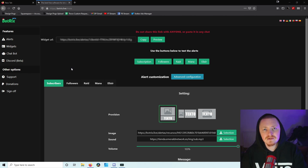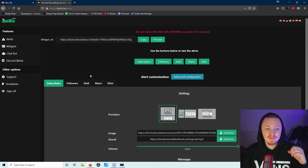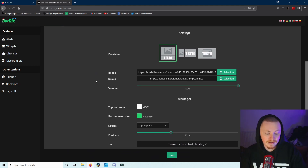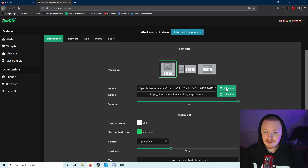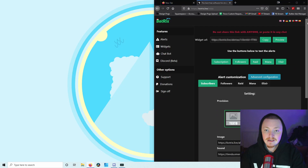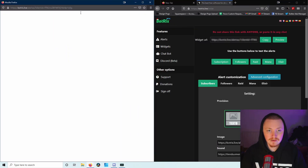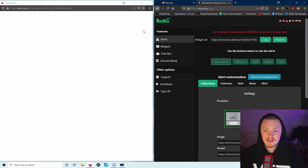Once you finish all that, you get landed on a page that basically works like StreamElements but for Trovo. They actually did a really good job making it look like Trovo, which I really like - it shows this was made for Trovo. Instead of the old way where you had to make different scenes in OBS that had to be named a certain thing for alerts to pop up, this works the exact same way StreamElements and StreamLabs work. You can choose your layout, upload your own image, and customize sounds and colors.